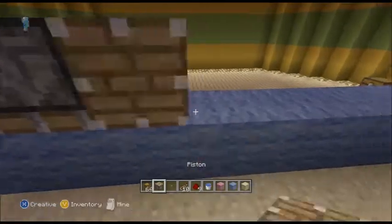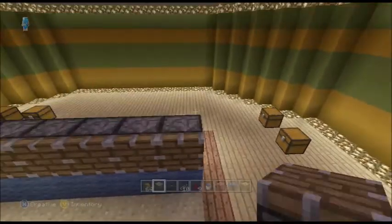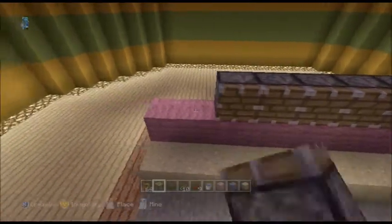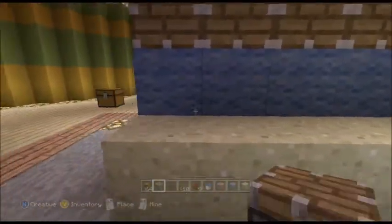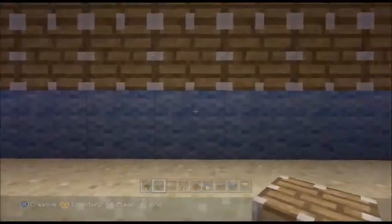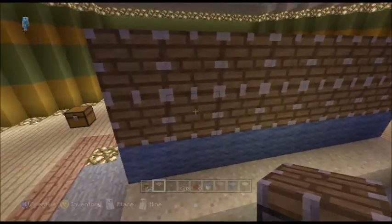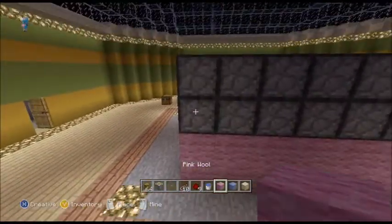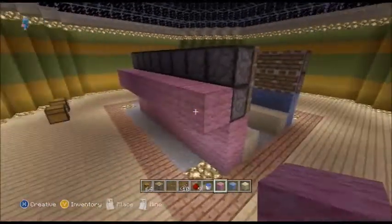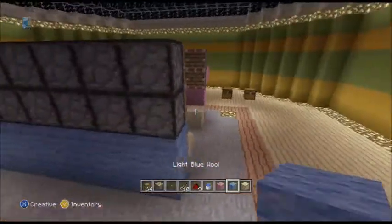So my pistons are facing out this way, and then another row over there — we want some more pistons along there and then along there too. With sugarcane, you don't want to harvest the very bottom one, that's why we've got a gap there. If you harvest the bottom one it won't keep growing. Sugarcane can grow quite high naturally, so we want to put two pistons coming out on the other side.